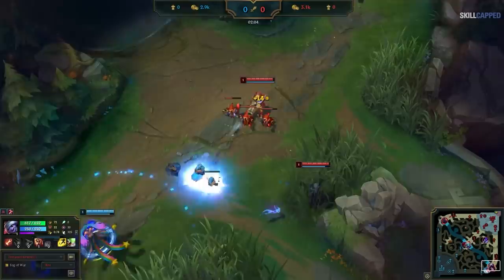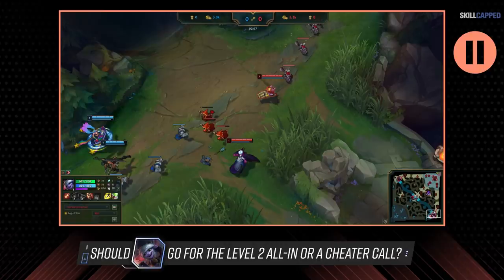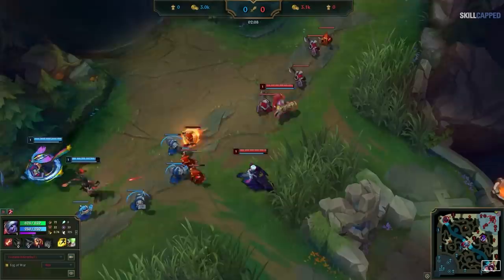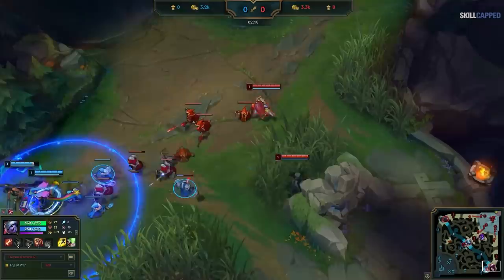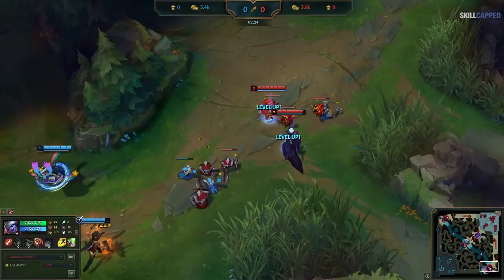Let's go back to that gold Tristana. She gets to lane, gets the push advantage on the first wave. The second wave arrives — we can see the enemy Samira is fighting back against us by damaging the minions, so we know to go for a level 2 all-in. We now want to damage the melees as fast as possible, and yet Tristana spikes level 2 first and is unable to do anything with it. Why? She does a good job damaging the first 2 melees as fast as she can, but then suddenly swaps to kill a caster minion instead of rushing down the last melee minion.